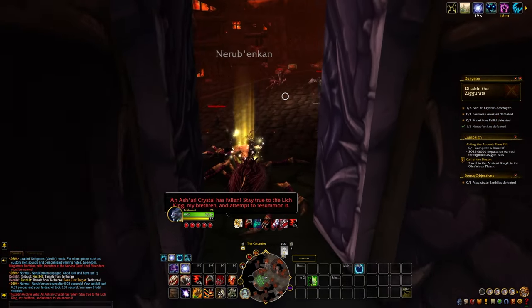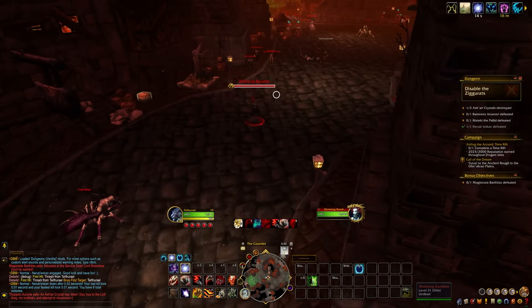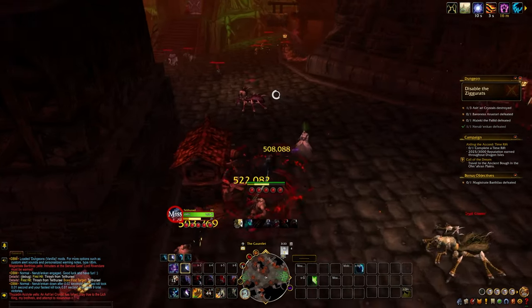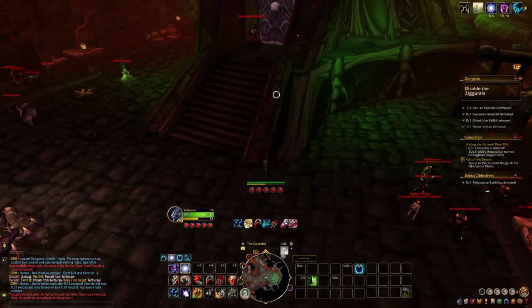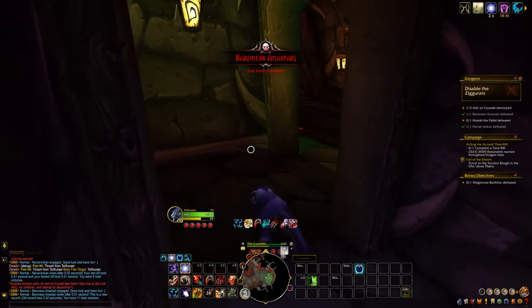We can prowl out of here in stealth, which I'm doing again, so we can make our way across the courtyard to the Baroness — that's the next enemy. Once again, we're going to charge where we can. The enemies we want to avoid in this dungeon are the Crypt Crawlers — all those spider-looking dudes — because they have a root that's really annoying to deal with if you don't have a way to get out of it, which Druids also do.